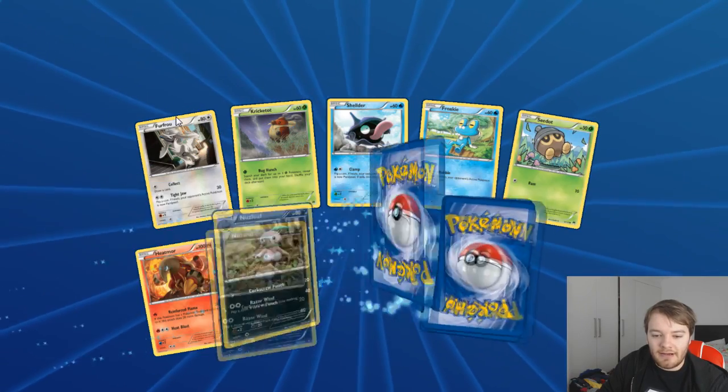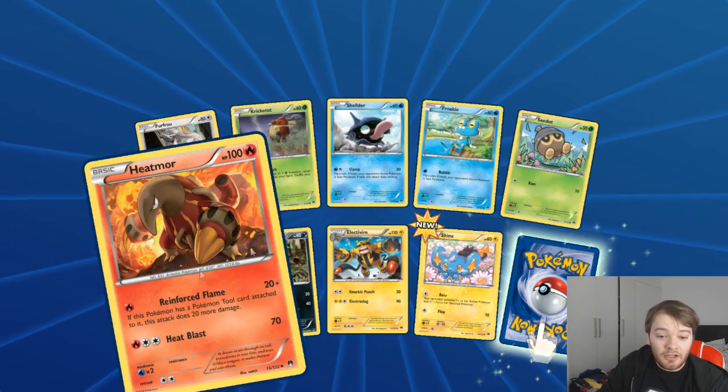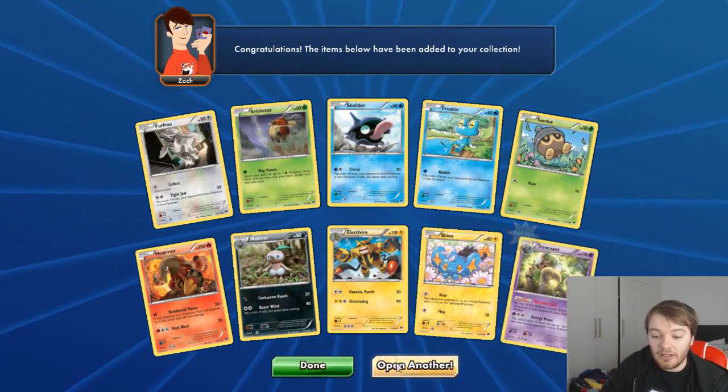Spread those cards out - see what we got. Furfrou, Croconaw, Shellder, Froakie, C-Dot, Heatmor, Nuzleaf, Electivire, Shinx, and the rare - ooh, Trevenant! That's cool, I like that.